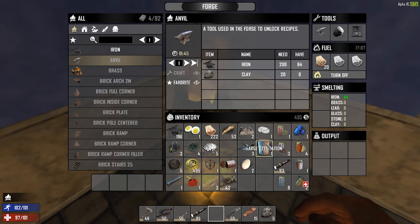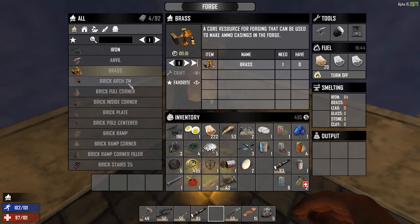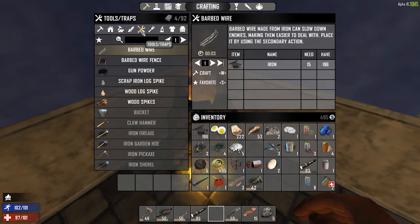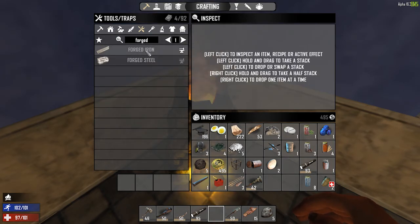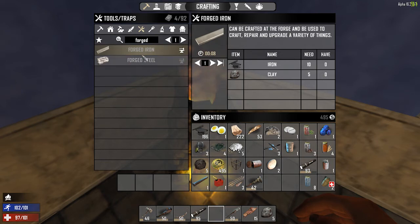I'll have to figure this one out because it's saying this is what it's smelting. Maybe the output just comes out by itself — maybe after a while it'll start outputting iron, it'll output 84 more. A tool used in forging. I thought we could make some tools but maybe we can't. This requires forged iron — so we need forged iron. Forged iron needs iron and clay on an anvil, but for whatever reason we can't do this, so it must be a level thing.